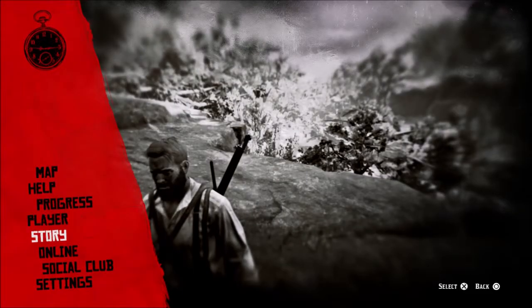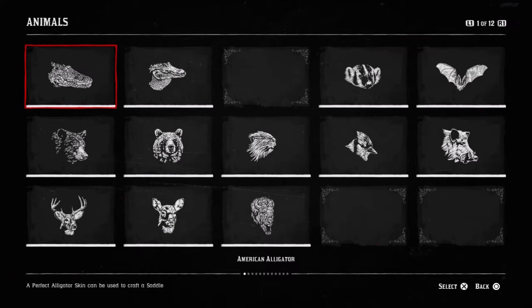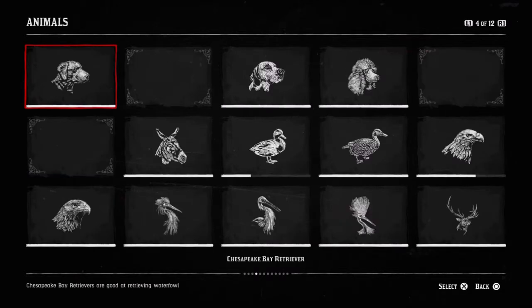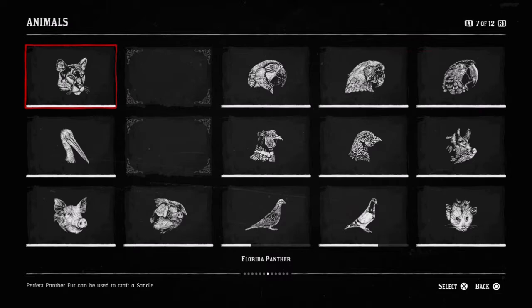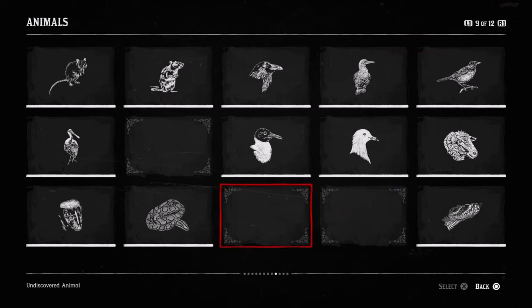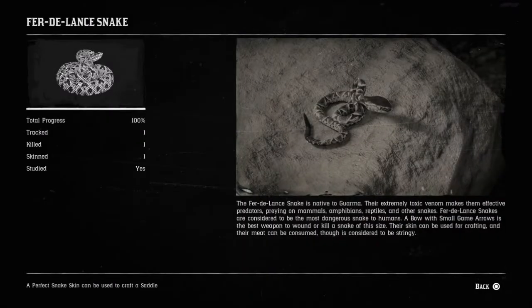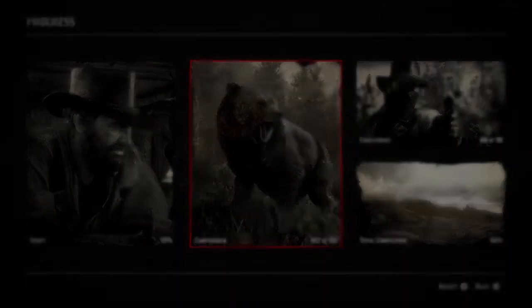So far I have found the red-tailed boa and I have found a Fer-de-lance, which I did not even realize was on this island. But there is a rainbow boa and a Sun Glow boa that go right here in the compendium that I am desperately trying to find. The Fer-de-lance I found — I didn't even realize it was on this island.